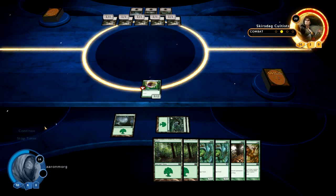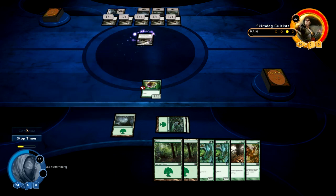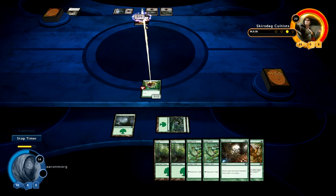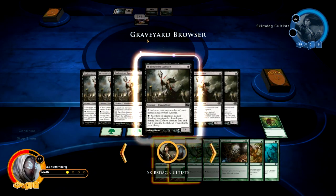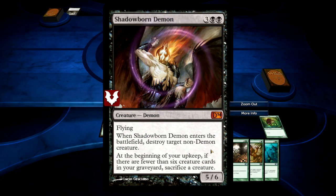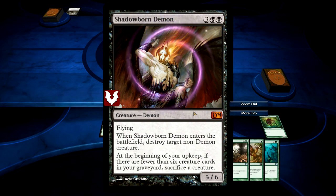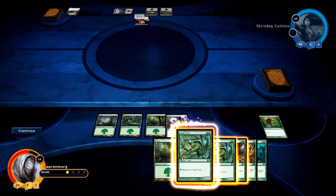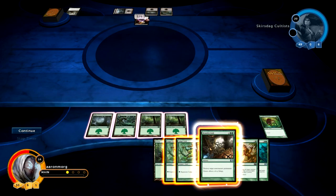There's the land, one more card in hand, and there's the sixth shadowborn apostle — here comes the demon. Shadowborn demon: when it enters the battlefield, destroy target non-demon creature. At the beginning of your upkeep, if there are fewer than six creature cards in your graveyard, sacrifice a creature. All the good, none of the bad. And of course he has flying — he's a demon. This is going to be a large issue for me.